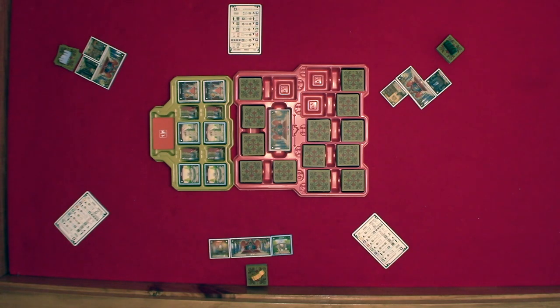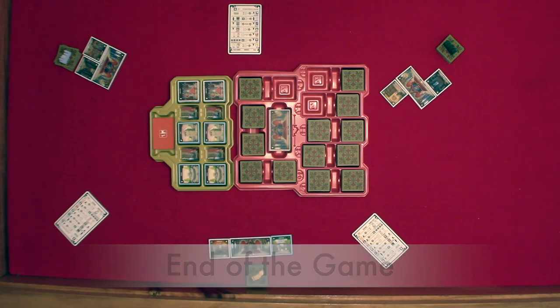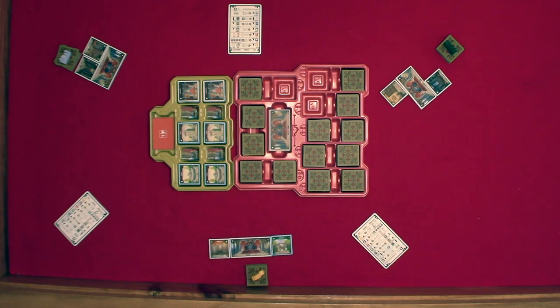After you finish round two, you would go into the final scoring where you score each castle. When all castles are scored, the player with the most points for their lowest scoring castle is the best master builder and wins Between Two Castles of Mad King Ludwig.